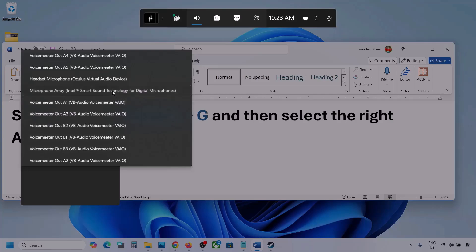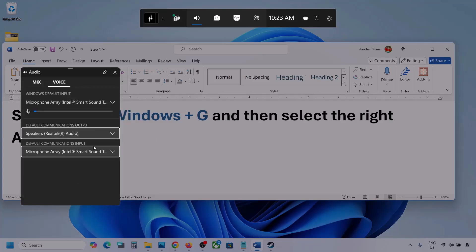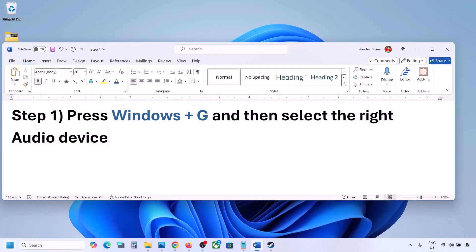Now go to Voice. Here also, select your audio device — you can see multiple options, so make sure you select the correct one. For Default Communication Output, also select your audio device. Once you've done that, you can launch the game and check.